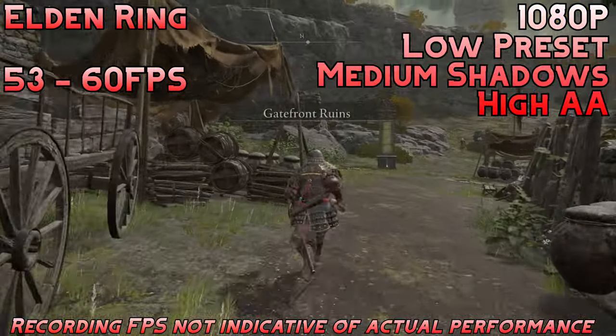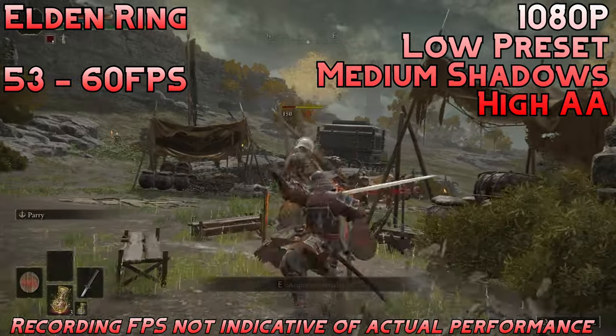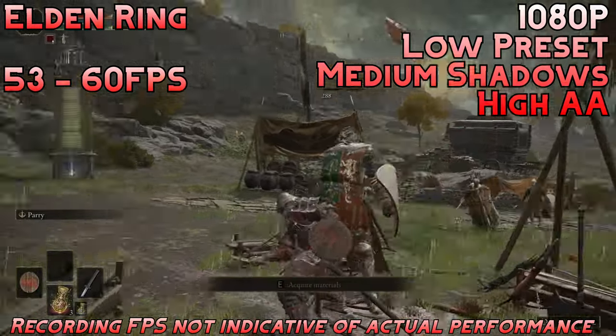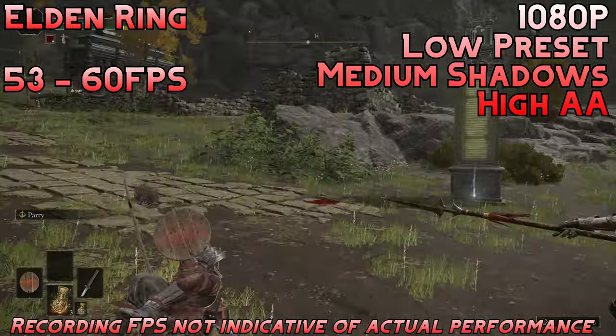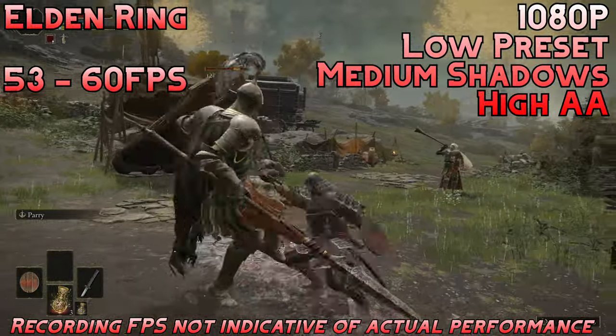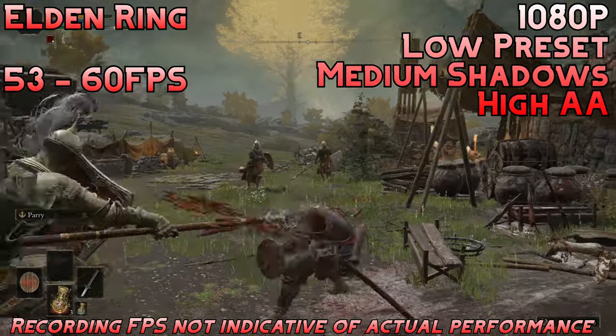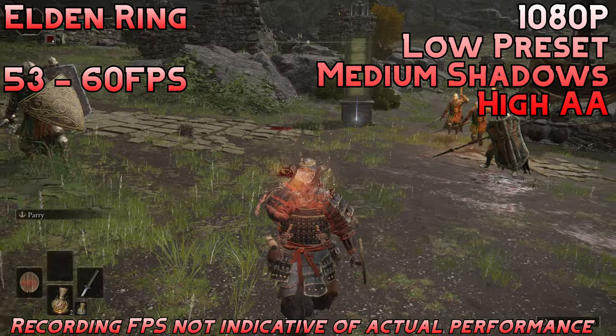Now we have Elden Ring, and we're playing at the low preset with medium shadows and high anti-aliasing at 1080p. We're getting about 53 to 60fps, and it's mostly locked at 60. Elden Ring does have a 60fps cap, and for the most part you will see it stay at 60 consistently. There's some headroom here to adjust the settings if you want higher graphical fidelity. Generally, the settings I chose look good while delivering a decent experience — good game to play on here.